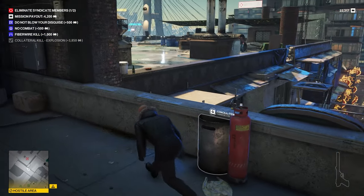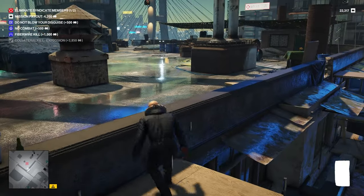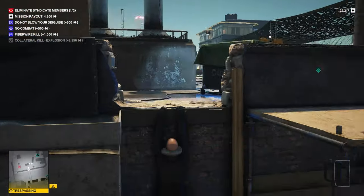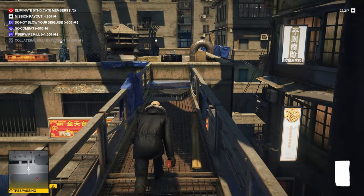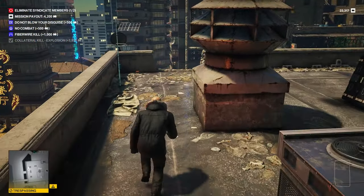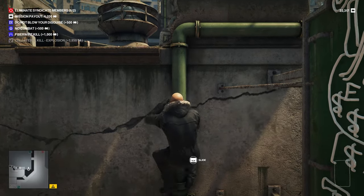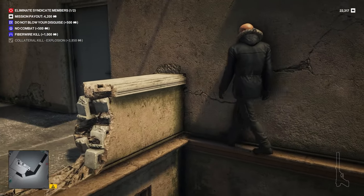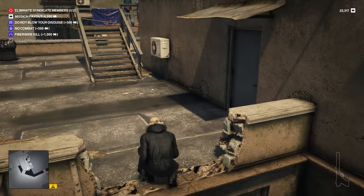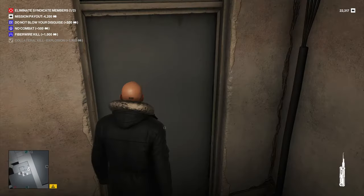I've learned a bit more about stealthily navigating levels from the various escalations I've done to unlock certain outfits. The Lihong Derivation involved a bunch of scouting around here, so I've definitely picked up a trick or two. I don't normally do escalations because I don't find them that fun, but I wanted to unlock extra outfits so they got done this time. China's escalations were all right — I can't remember all the specifics but I seem to recall enjoying them in general.